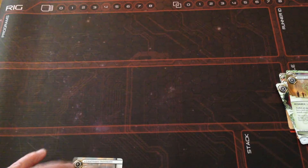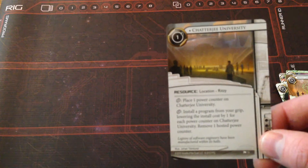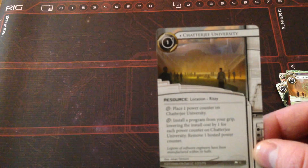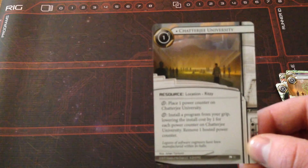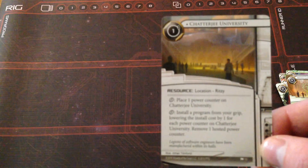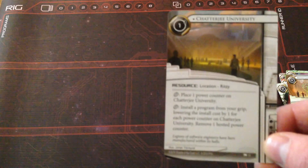Next we have the neutral cards, starting with Chatterjee University. Cost of one, resource — location — Ritzy. Click: place one power counter on Chatterjee University. Click: install a program from your grip, lowering the install cost by one for each power counter on Chatterjee University, then remove one hosted power counter. That is really good, because if you get this out early and click it each turn you'll build up several power counters. Then when you click to install a program you don't lose all the counters — just one — so you can click it back up again the next turn.